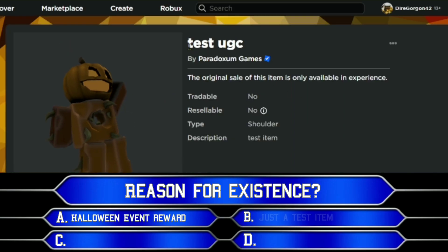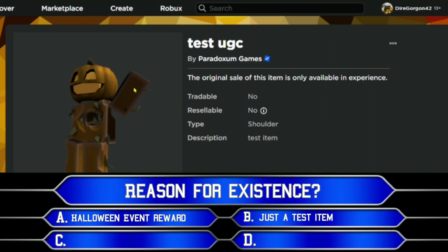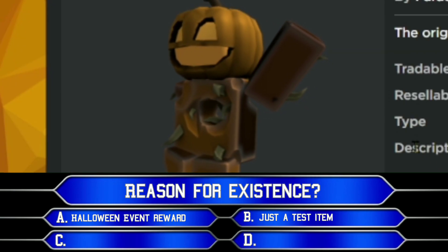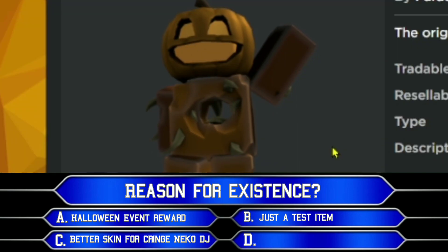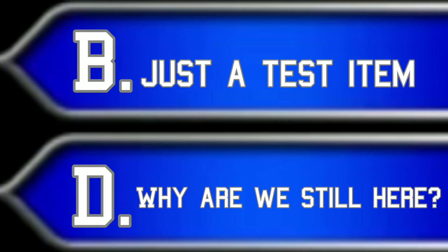Number two: it's a test UGC and there's probably going to be a better or duplicate version later. Number three: the Nico skin is so cringeworthy that they had to make an alternative DJ skin for it. Number four: this is all pointless and it's just a dumb waste of time.